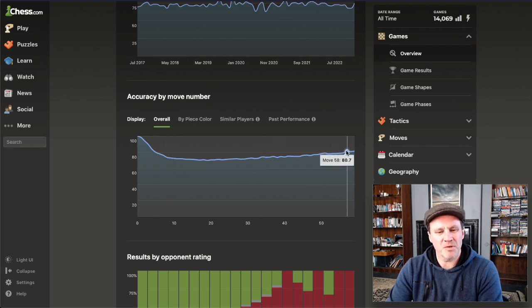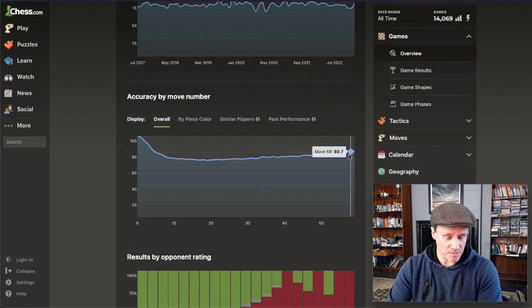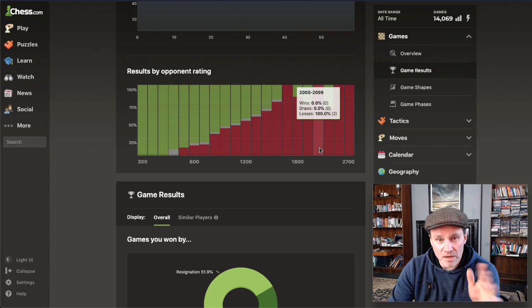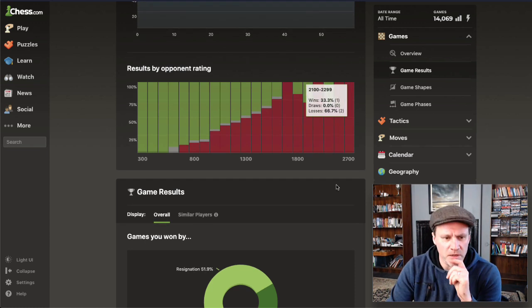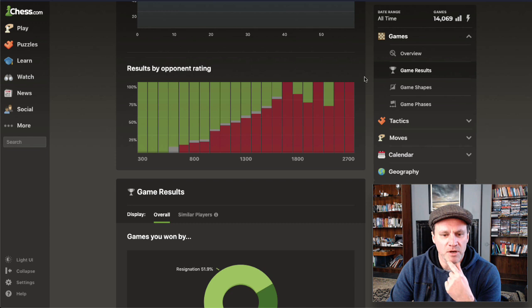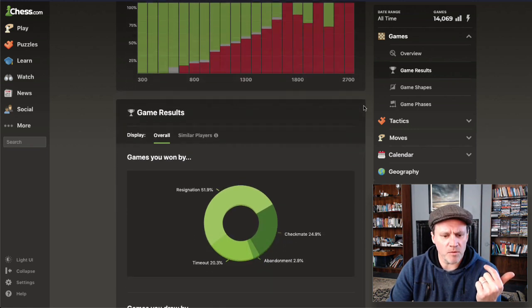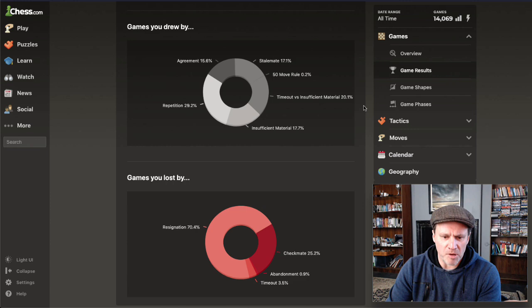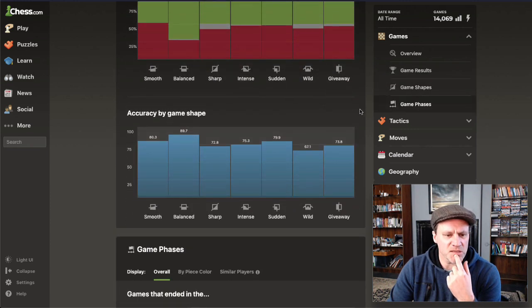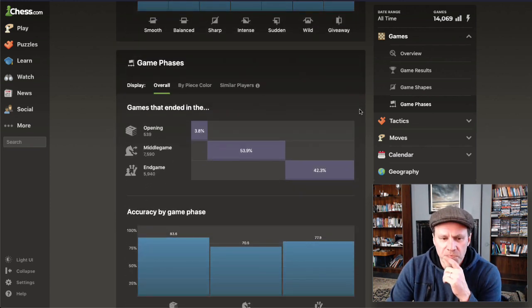I would imagine that everyone's more like this. In the end games you'll very often end up with fewer ideas. Anyway, we're getting around to that. Results by current rating - apparently I should concentrate on 2100 to 2300, that's a happy hunting ground for me because I've got a 30% win rate there. And then there's a load of blah blah blah - game shapes, accuracy, when did games end.